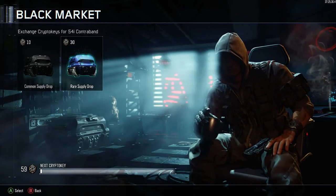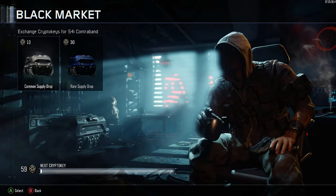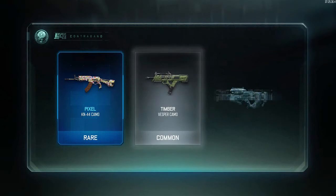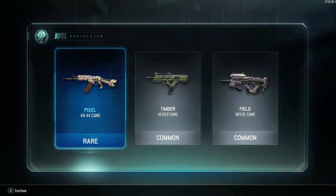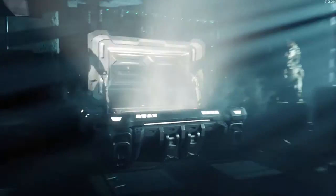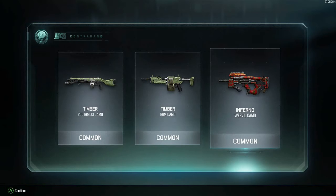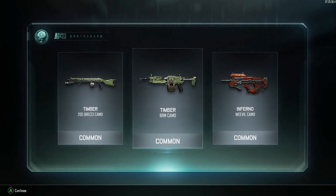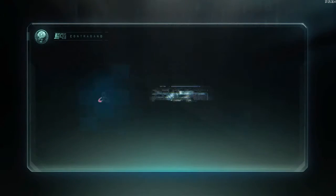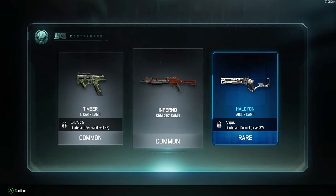We're down to 59 crypto keys so let's switch over to the common supply drops and make the best of our last 50 — we're gonna have nine left over. Let's see what we got in these last drops. I was hoping to get a few more things that were universal across the board as opposed to just stuff specific to one gun, but it is what it is.